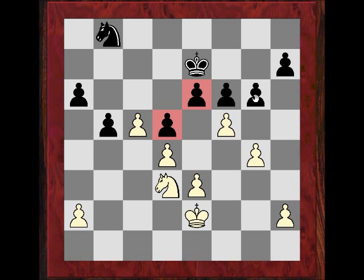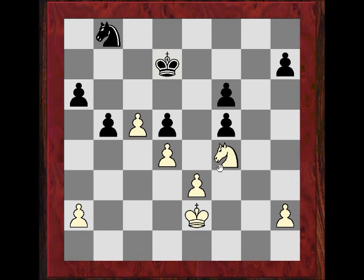A bad continuation from Black would be something like e-takes, which would make it easy, because then g-takes and there's f4 hitting at d5. Something like this would be just terrible - losing d5 because then f6 is going to drop. There are still maneuvers possible like to f4.